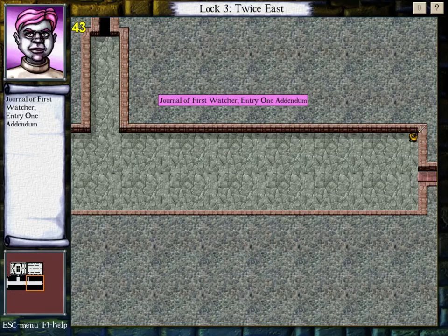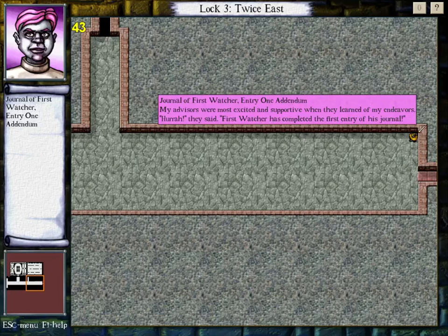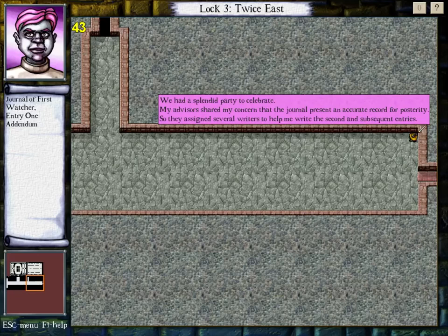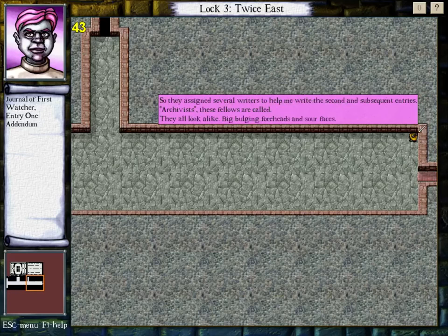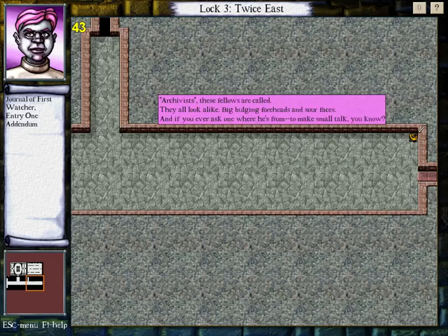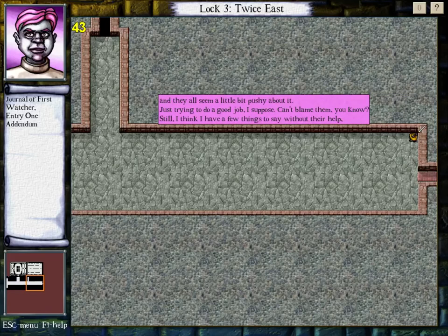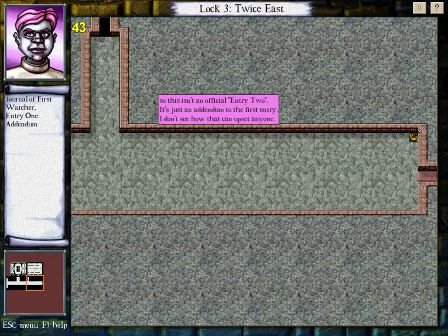Journal of First Watcher, Entry 1 Addendum. My advisors were most excited and supportive when they learned of my endeavors. 'Hurrah,' they said, 'First Watcher has completed the first entry of his journal.' We had a splendid party to celebrate. My advisors shared my concern that the journal present an accurate record for posterity, so they assigned several writers — archivists — to help me write the second and subsequent entries. They all look alike: big bulging foreheads and sour faces. And if you ever ask one where he's from, he just says, 'From the vats.' What does that even mean? Anyhow, these weird archivists are going to collaborate on the second entry with me, and they all seem a little bit pushy about it. I think I have a few things to say without their help, so this isn't an official entry 2 — it's just an addendum to the first entry. Okay, that's gotten more interesting.